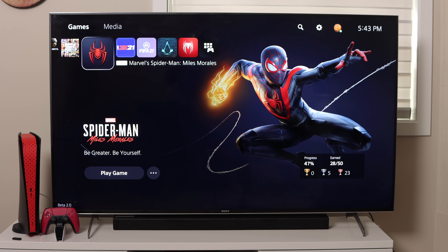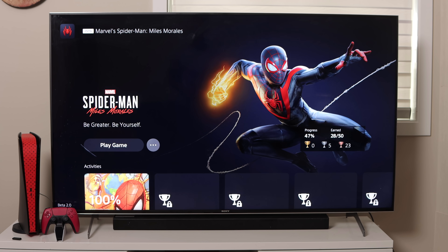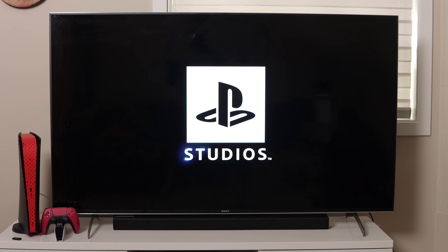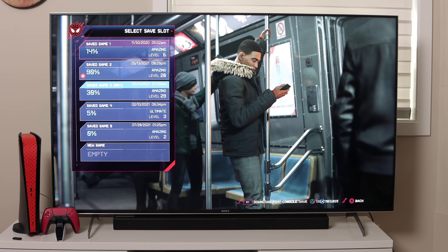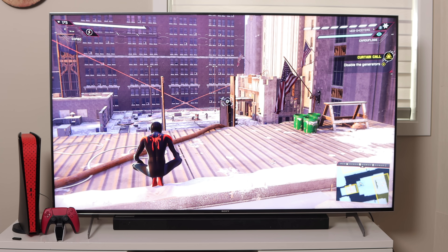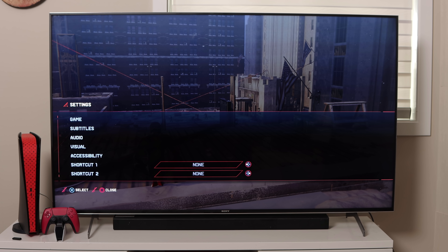Games and apps — we've got Spider-Man: Miles Morales right there on the M.2 external storage, as I just showed you. It's not telling me to move it before I play, so I can play it automatically right off the drive. Let's see how it looks. So far it's working smoothly. We need more time to test it out and see how the beta program performs. We're now at the home page for the game — I've already played it multiple times, so I'll just open a save file.